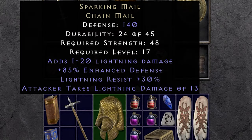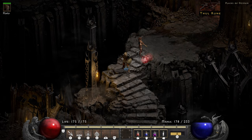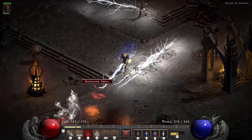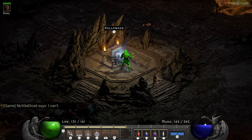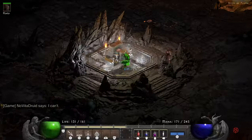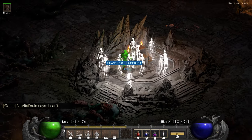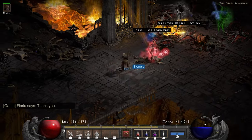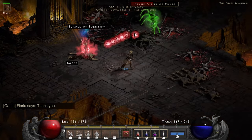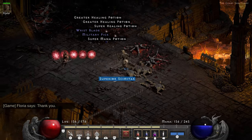The chainmail he drops is a Sparking Mail which gives lightning damage and lightning resist. Two Tal runes drop in the Plains of Despair — one at the entrance and one as a reward for the Anguish souls. Because of that I really want the Hellforge to drop me an Amn rune, which it doesn't — it gives me a Ral rune. The Grand Vizier of Chaos is always fire immune, but luckily Flavie's triple Tal bow doesn't care much about that.